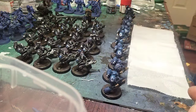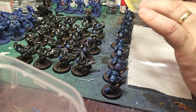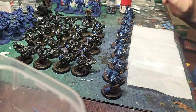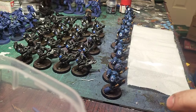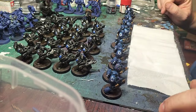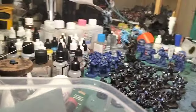Not 30k or Horus Heresy related — this Corsair I've been doing. I've lost the canopy somewhere on the desk. I don't think I've thrown it out, but it's somewhere in this mess. The thing is, it's transparent so I can't find it. I took it off because I latexed it up ready for spraying, but it's lost somewhere in amongst all this.